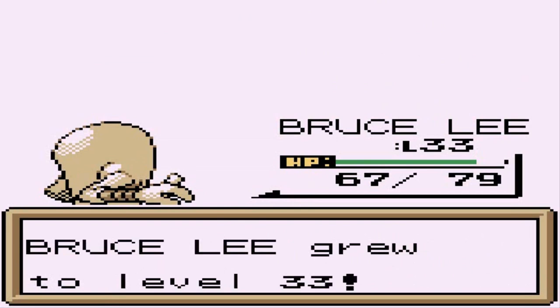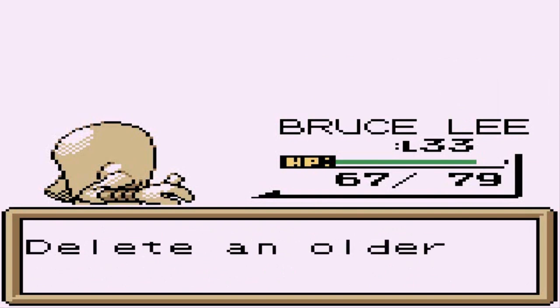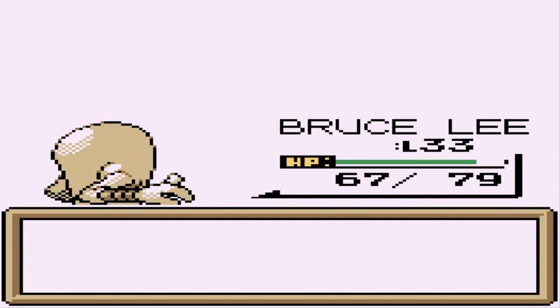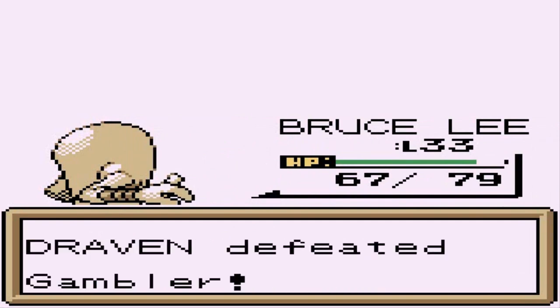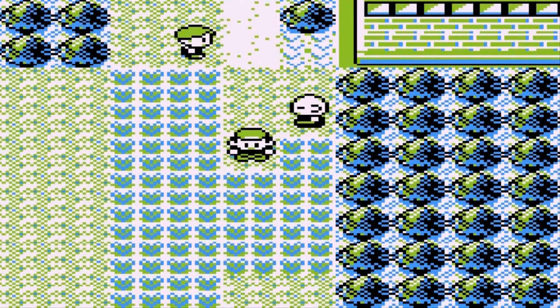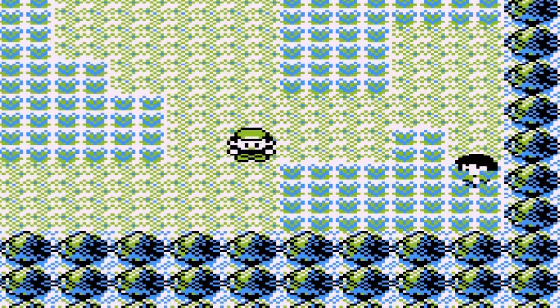Bruce Lee takes it and it's at level 33. He's trying to learn Rolling Kick — let's go ahead and switch it for Counter Sense. Bruce Lee's slow right there, but there we go — his first loss. Let's go right ahead and start defeating everybody in here.